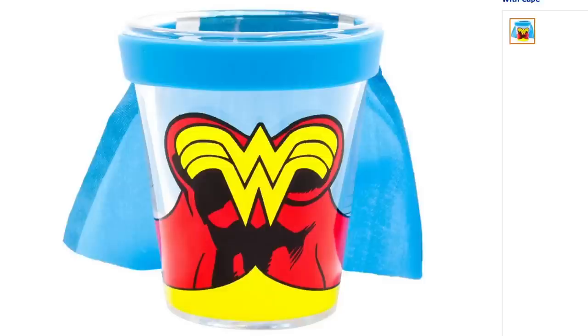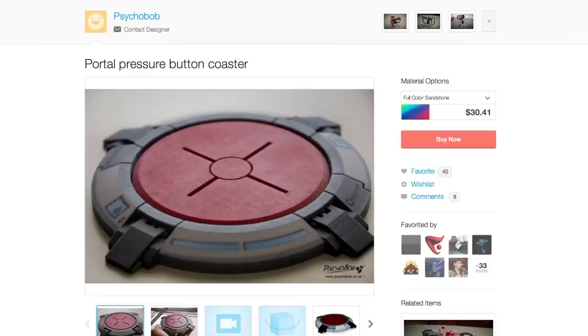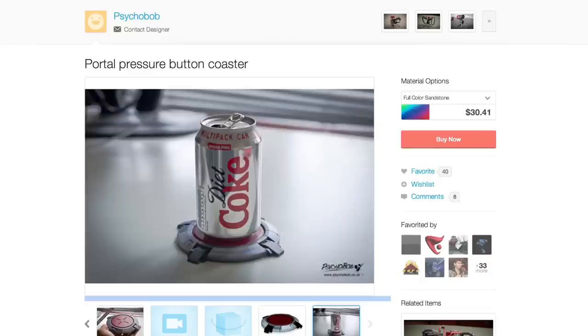If you go to a party afterwards, bring some caped superhero shot glasses and put them down on 3D printed Portal pressure button coasters.